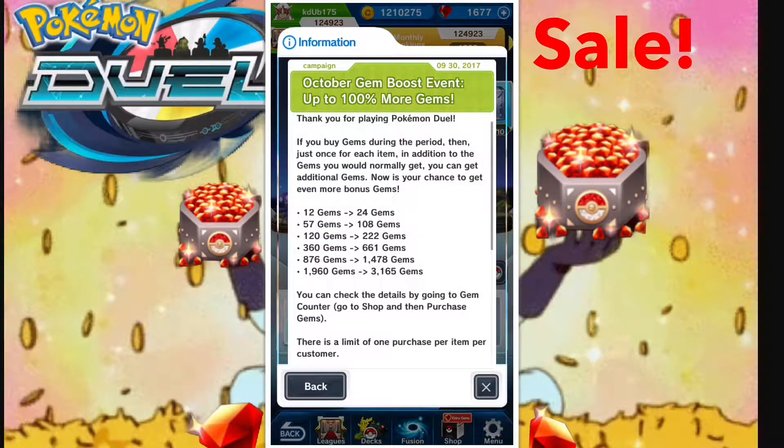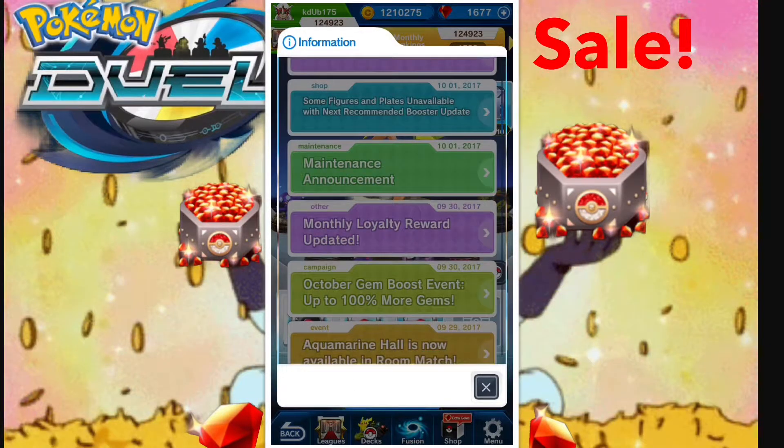Alright, so the October gem boost event is up to 100% more gems. If you take a look, only the 12 gems to 24 gems package is 100%. None of the other ones is going to give you 100% more gems. I just thought it was kind of funny the way they're trying to advertise this.